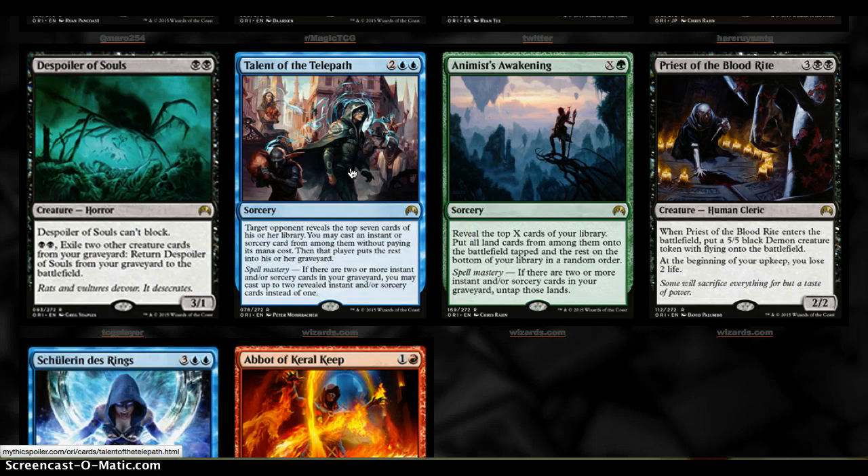Talent of the Telepath is a really weird card. 4 mana for a Sorcery — mill the top 7 cards, then you can cast an instant or sorcery among them without paying its mana cost, and put the rest in the graveyard. Spell Mastery lets you cast 2 instead of 1. This card is interesting because we live in a world of Prowess.